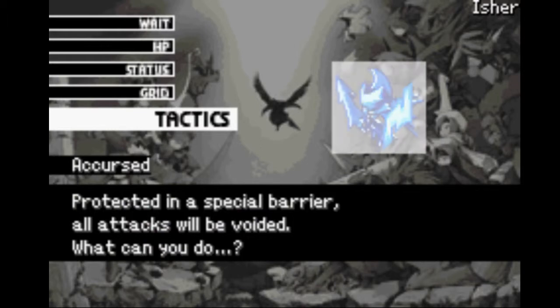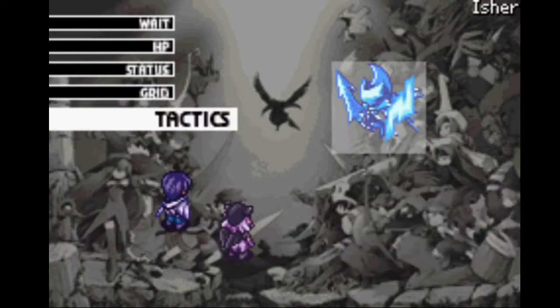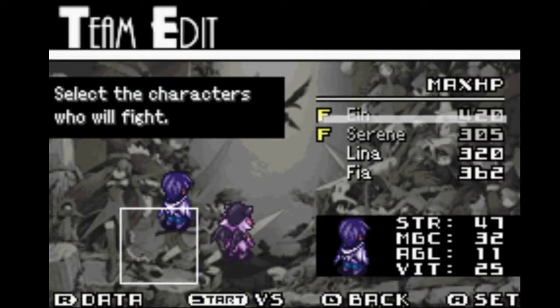Grid Tactics — protected in a special barrier, all attacks will be voided. What can you do? Interesting, that I could do something like this. Wait — that's what it means, that's what it stands for. It's not empty — I thought for the longest time it was Might, but it's actually Wait. So that's how much you wait for.